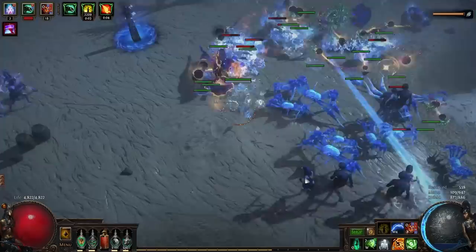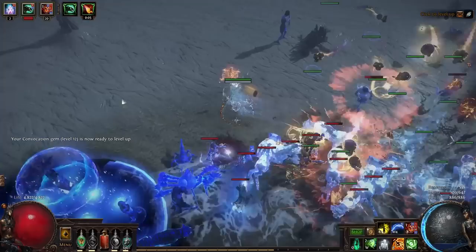Summon Raging Spirits — one of the most active playstyles in the game when it comes to minions. If you want a bunch of little fiery headbangers that seek and destroy your enemies, then look no further.